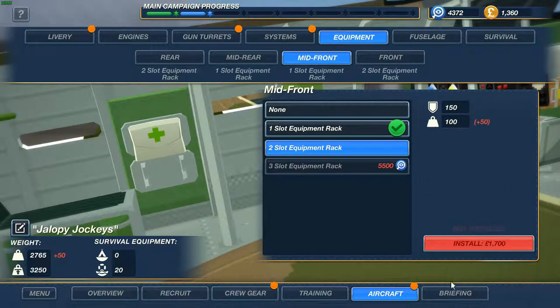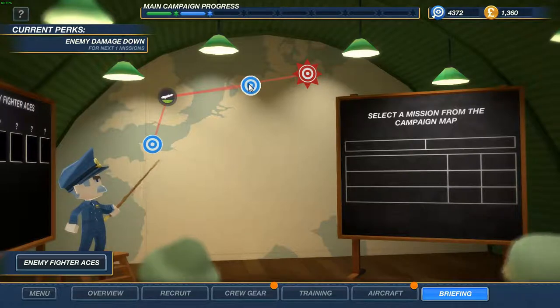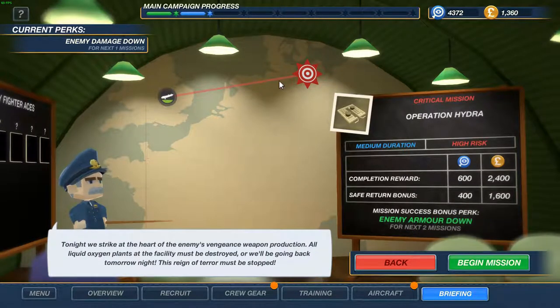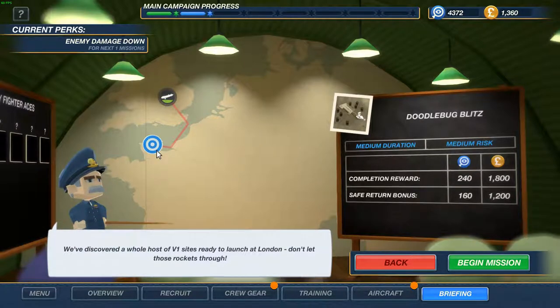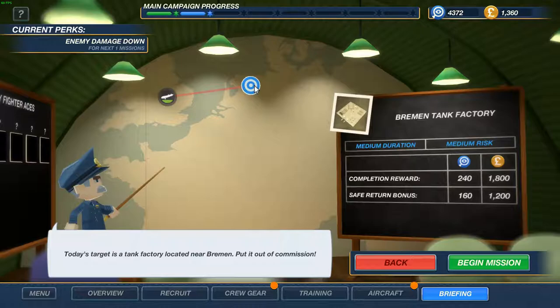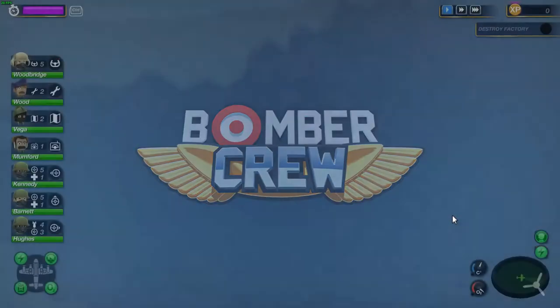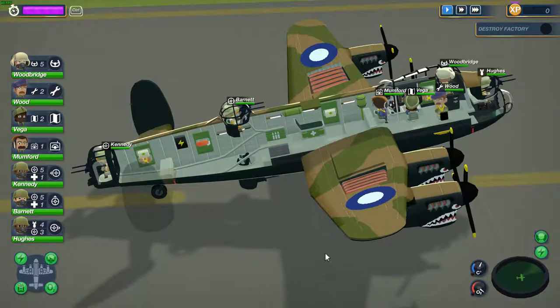We can't upgrade that. Let's see what kind of missions we got for today. We can go do Operation Hydra — we're not going to do that yet, need some better pilots for that. There's a medium risk mission with no real extra reward, and another medium risk one. This one has a little bit strange flight route. So let's go to Bremen and bomb the tank factory — it's a long flight.